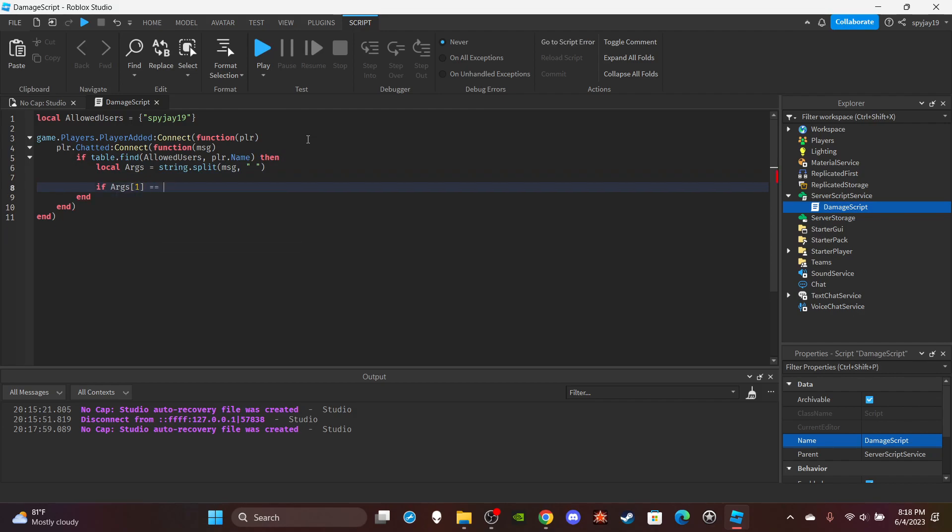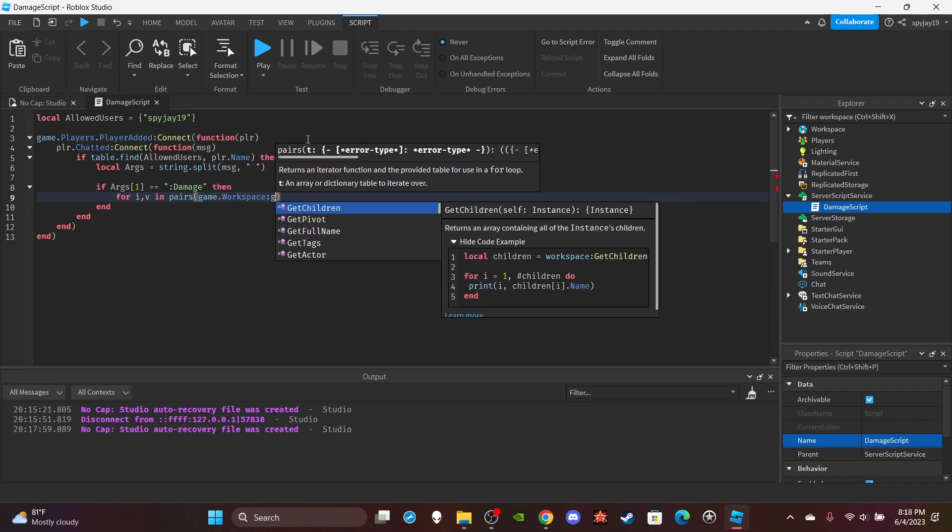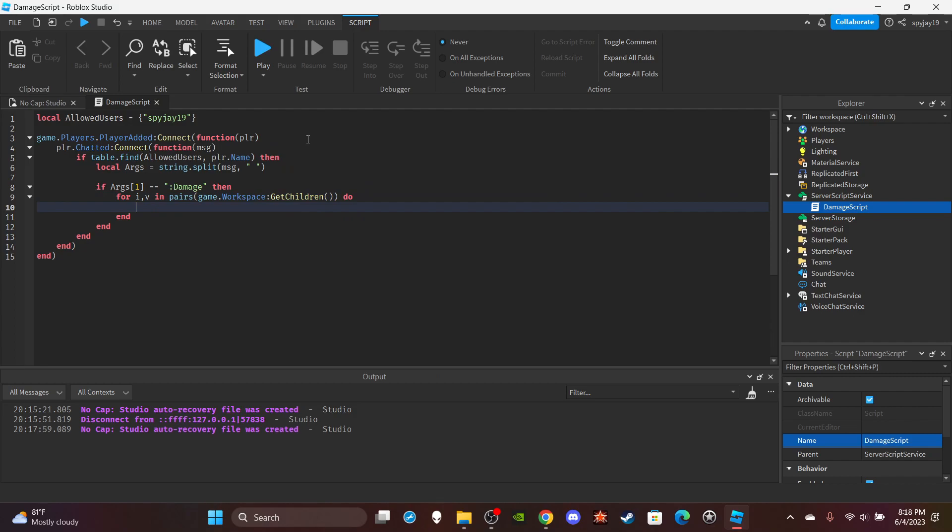The command name is 'damage'. Then get all the children in the workspace using a for loop: for i, v in pairs(game.Workspace:GetChildren()). You're going to search the workspace for anyone whose name matches the username the player uses when they type the command.